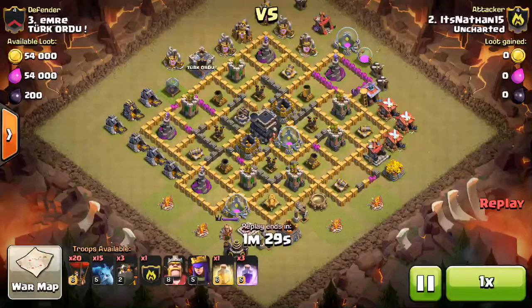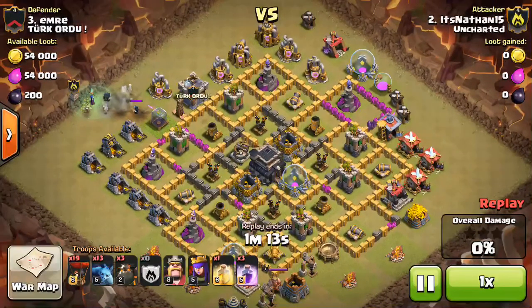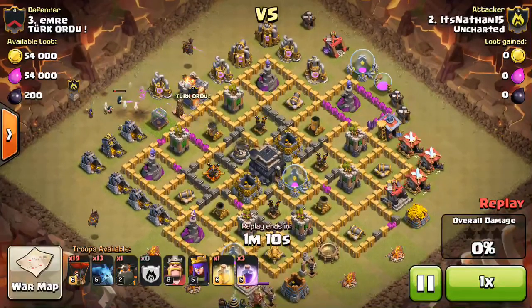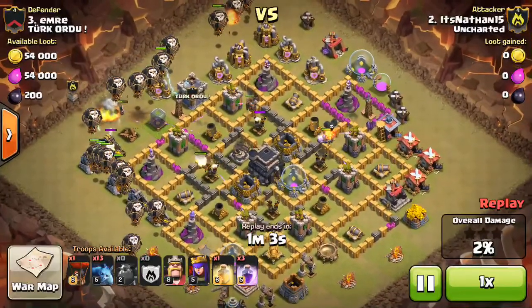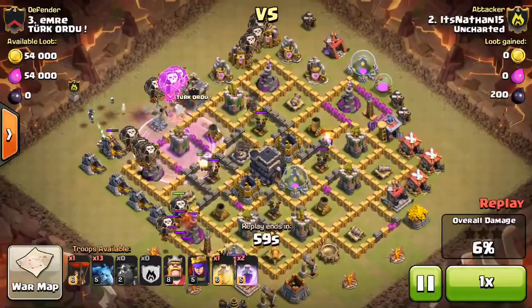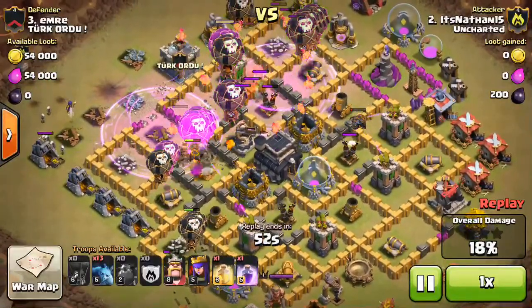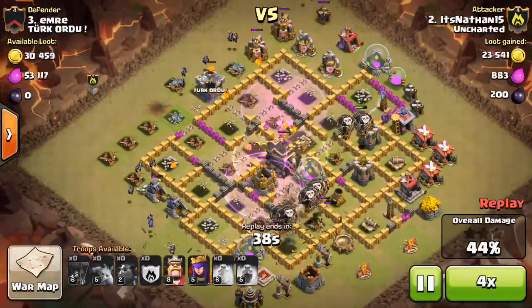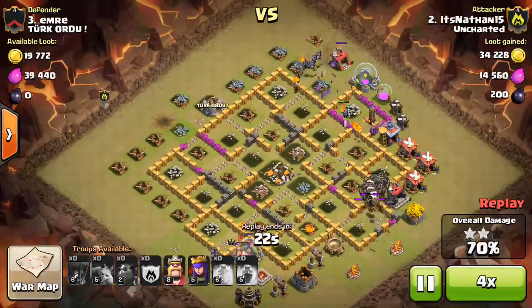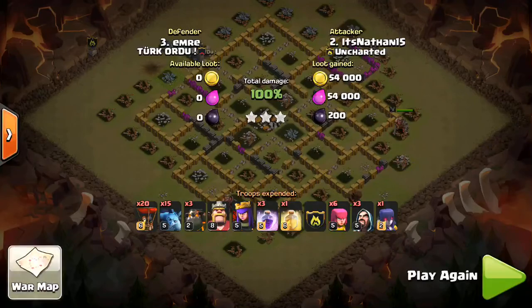Nathan's attack, verse number 3 — a rushed Town Hall 9, but nonetheless a Town Hall 9. He goes ahead and gets to the Clan Castle pool with a loon. Standard Kill Squad goes down — except he likes more Wizards, personal preference. He drops all of the Hounds down. The only critique is that I wouldn't have done that third Hound yet because it's not tanking for anything — it's just chilling on that air defense and dying. But still a nice attack, Nathan. There's plenty of balloons left to keep sweeping through that base, clean up with minions, pups, and heroes, and it's GG.